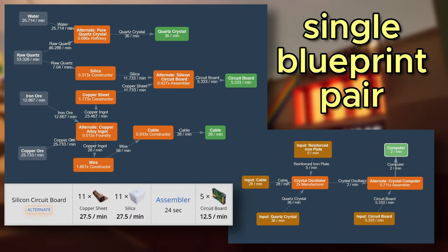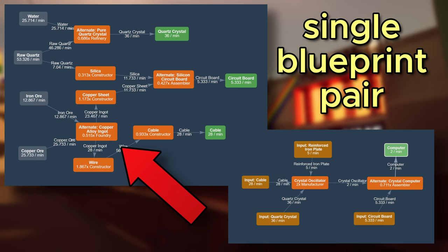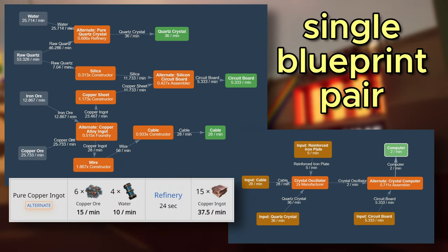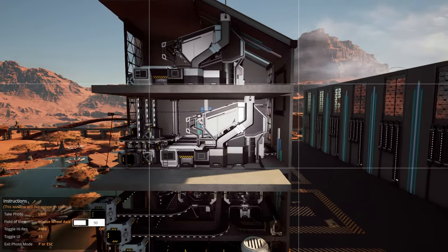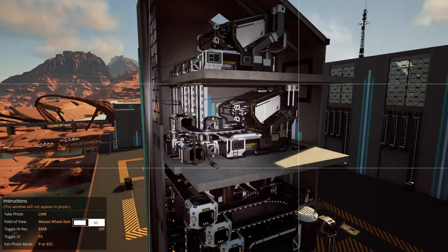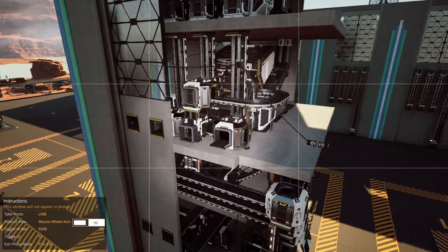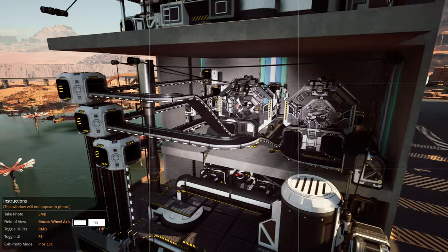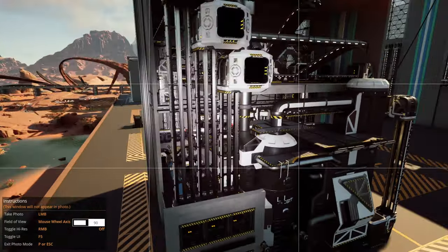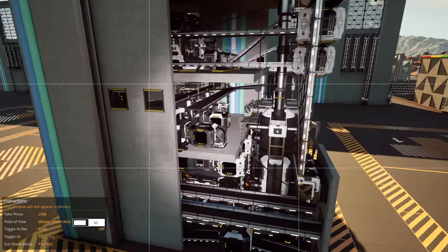Another benefit of the silicon board recipe is that we can use copper that we are already using for cable production. For copper ingots, it is natural to use the copper alloy recipe. I really wanted to go with the pure copper ingot recipe since we are already inputting water, but fitting a second refinery into a 4x4 is a nightmare. Eventually you would need more than 300 water per 9 stacks, and I do not like Mark 2 pipes — running 2 pipes of water is just messy. So foundry and copper alloy recipe it is.